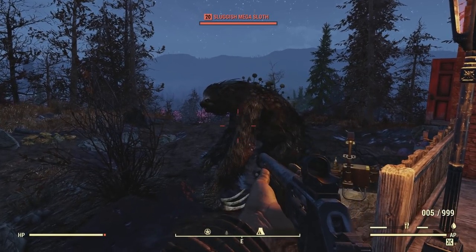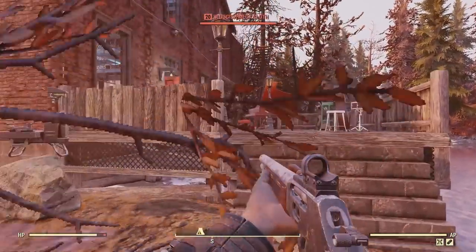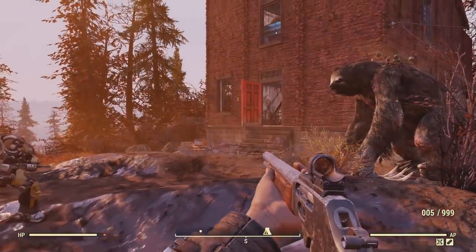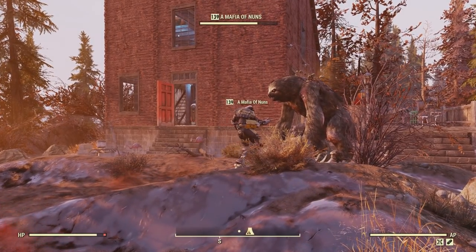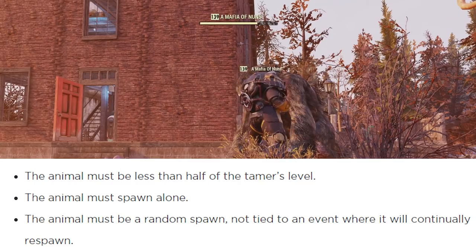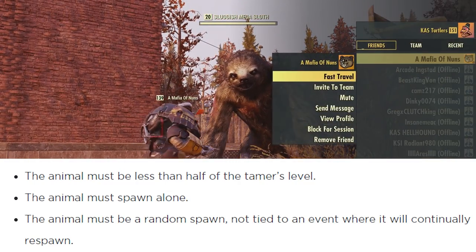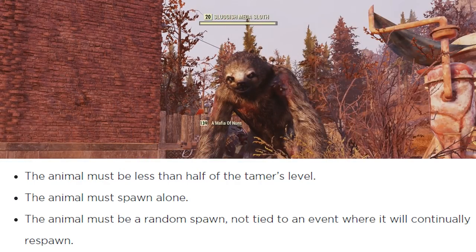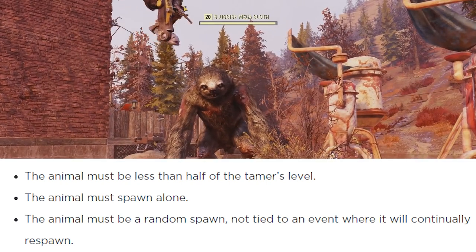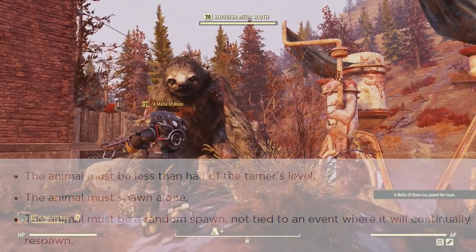I'm just going to be breaking down the basic fundamentals of taming. There are a couple of things you're going to need to know before we get into the whole taming situation, and these were made clear from a couple of Reddit posts, which I'm going to be linking in the description, as well as an article from Game Rant. The animal must be less than half the tamer's level, the animal must spawn alone, and the animal must be a random spawn, not tied to an event, where it will occasionally respawn. This left me with a lot of questions, so this video is going to be clarifying what you need to do in order to tame them, and how exactly you tame them.